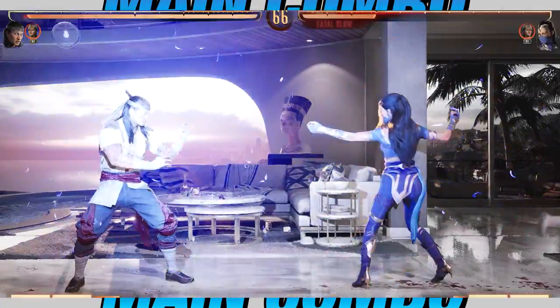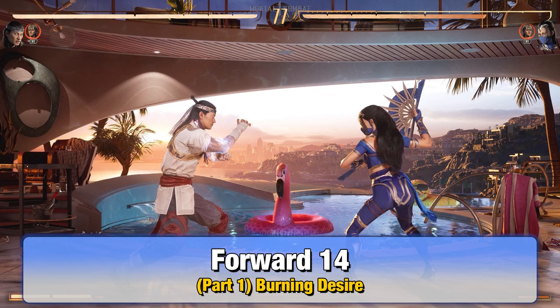Let us start with the video. For part 1, you want to start this combo off with Burning Desire, which is pressing forward 1-4.